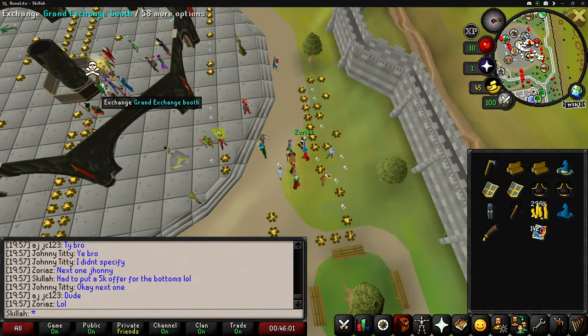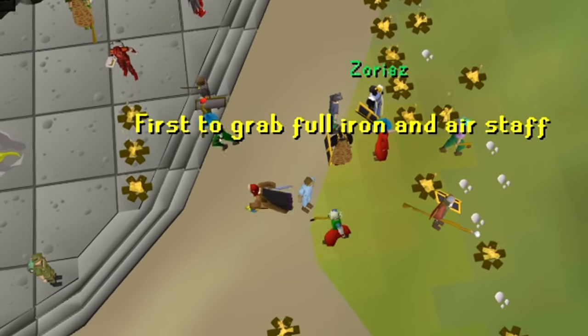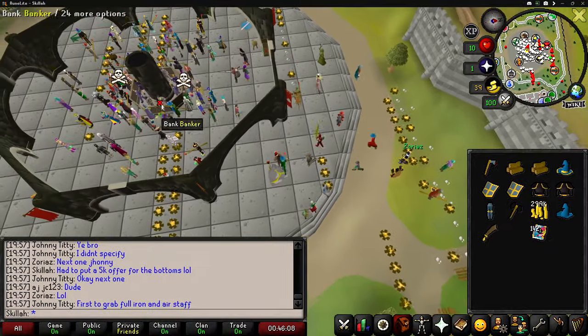The drop party ended up turning into a fetch quest sort of deal for cash rewards. I'm going to try my hand with that, see how much we make, then we're going to add everything up.